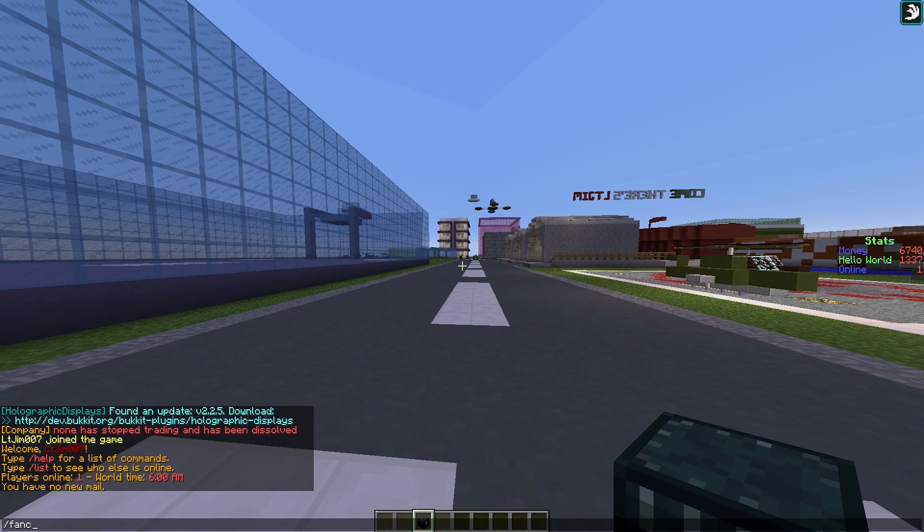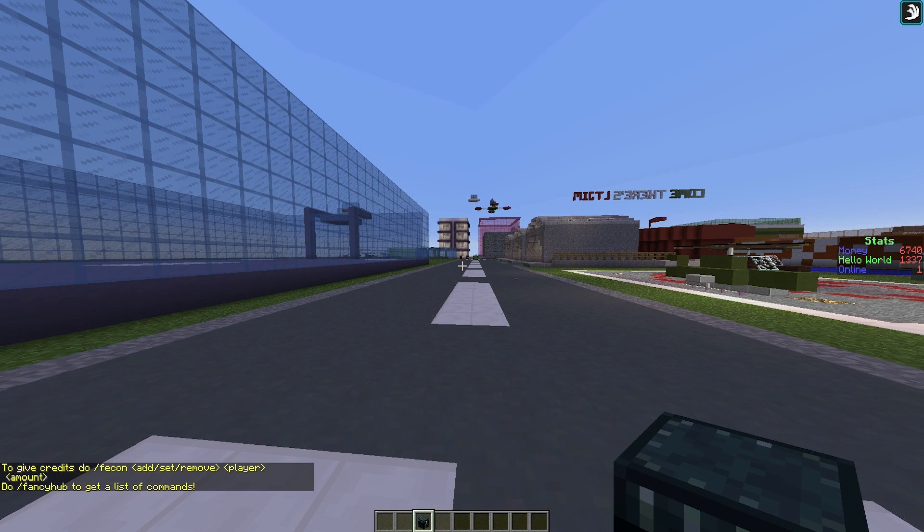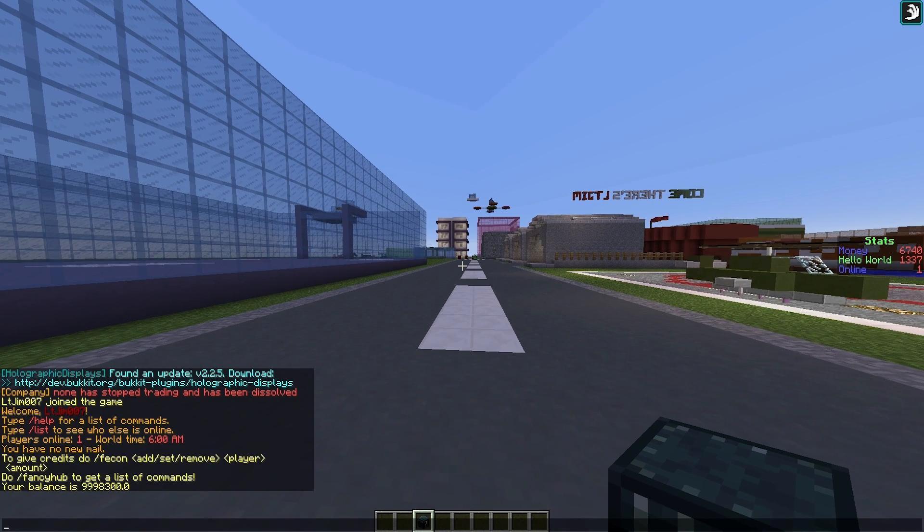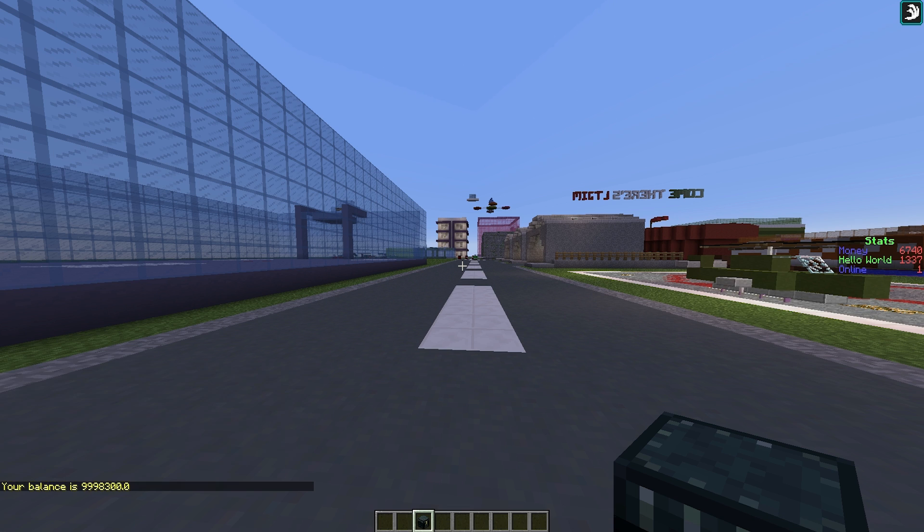First of all, if we do /fancyhub it will show us the commands, and we can use the /fecom command to give ourselves credits or give another player credits for them to spend in the GUI. As you can see I have a lot of credits — I've given myself like a million so we won't be running out anytime soon.